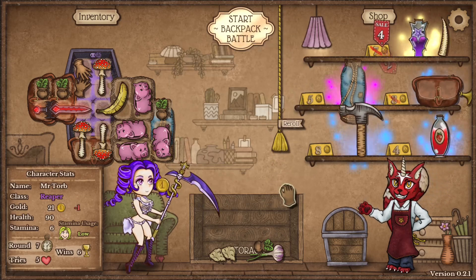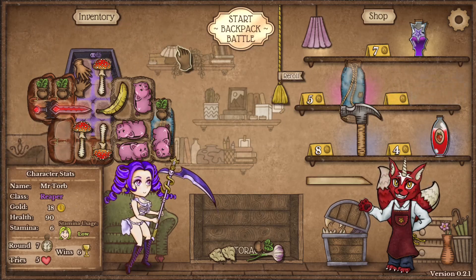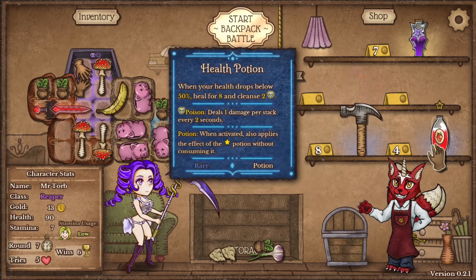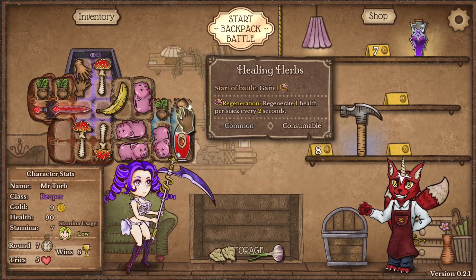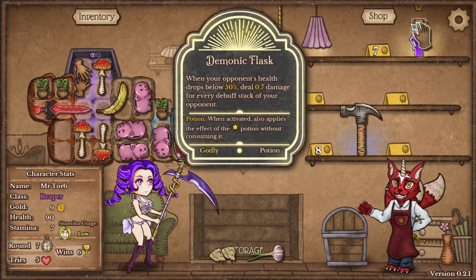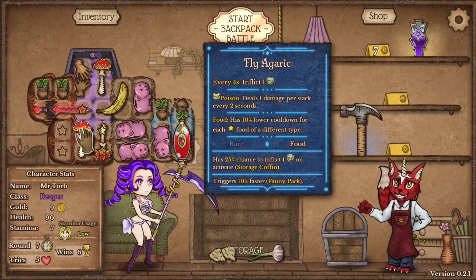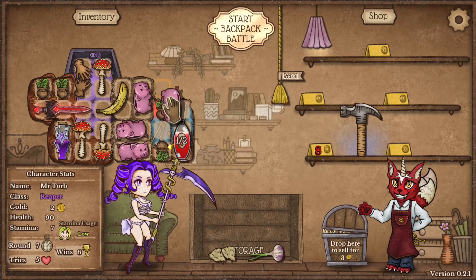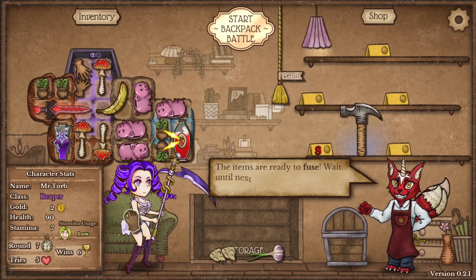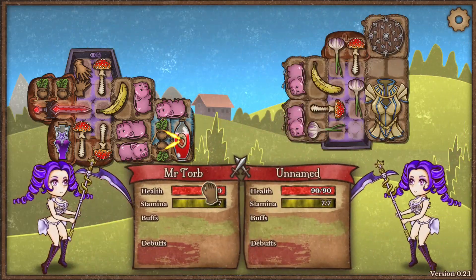Might be worth doing. I think we're a survivor build — we want to survive as long as possible. Bainy pack good, stamina sack good, health potion good. Looks like there's synergy with the health potion and healing herbs. Demonic Flask — when your opponent's health drops below 50%, deals 0.7 damage for each debuff stack on the opponent. And poison's got to be a debuff, so is pocket sand — I think that'll be good as well. Oh, it needs to reorganize slightly. That's fantastic.